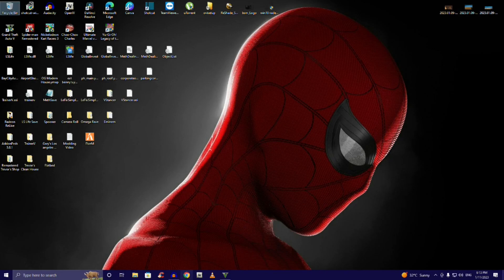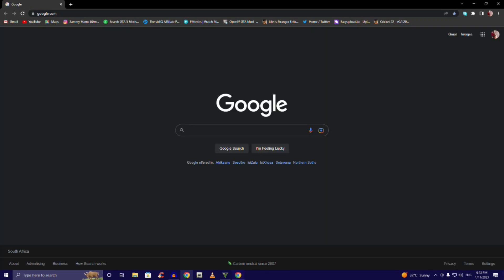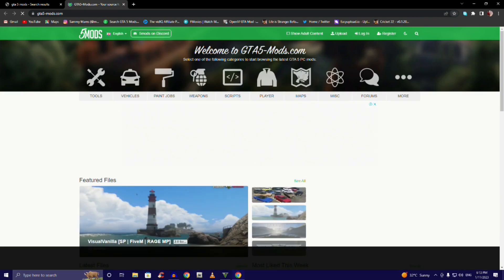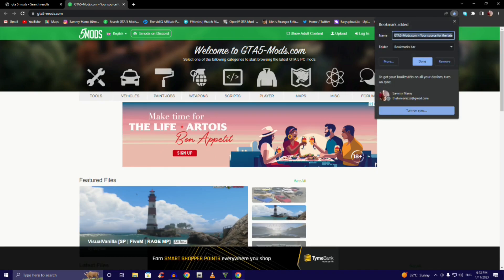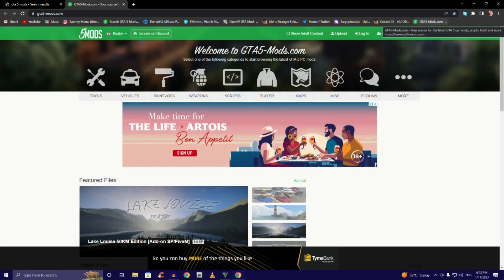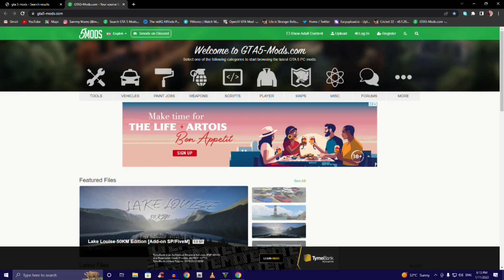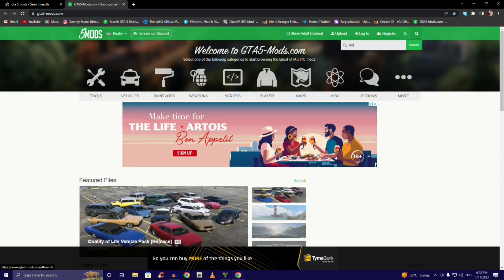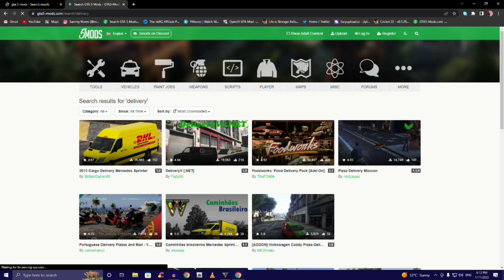First thing you do is open your browser. We're doing step by step here guys. Once you're in your GTA 5 mods site, I suggest you bookmark the main page so it stays there. Now that you're here, go into the search bar and type 'delivery', hit enter, and it's the second one — Delivery V .NET.